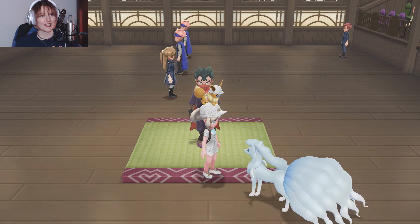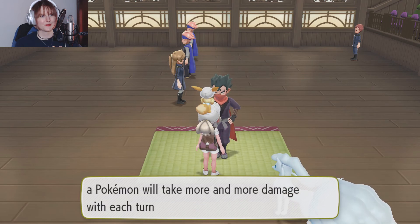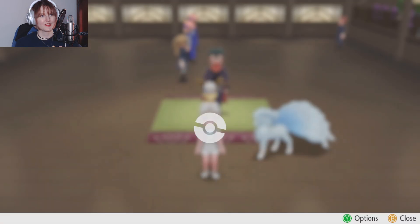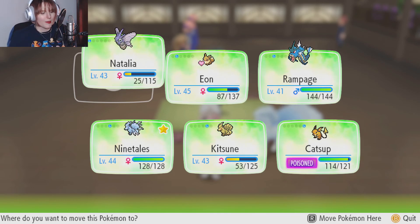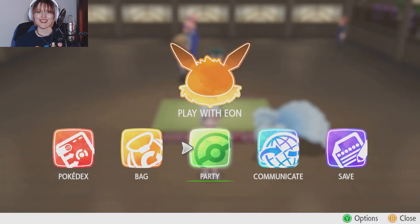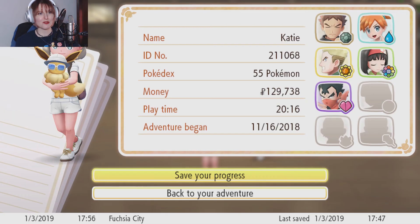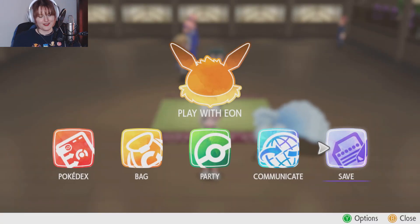Let's see what little Alolan Ninetails has to say — she's looking at the new badge and appears very happy! Sweet. I'm gonna head to the Pokemon Center, heal up, and maybe try the Pokemon Go connection again off-camera. But for now, that is the end of episode 31! I hope you guys enjoyed it — I love getting a new gym badge and that was really satisfying, a good battle, not super easy. If you enjoyed it please like the video, subscribe to the channel, hit the notifications bell, and follow me on Twitter at TYTGaming. Have a great rest of your day — cheers, guys!